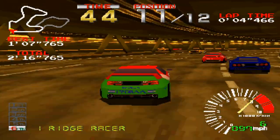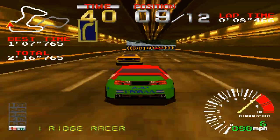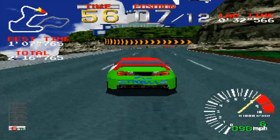The track design in Ridge Racer is pretty good and has a lot of diversity. For example, there's a huge bridge in the first half of the course, tunnels, and a beach with palm trees. It feels pretty fun to drive, even to this day.